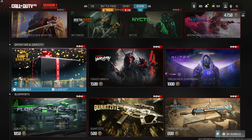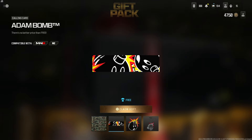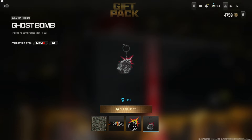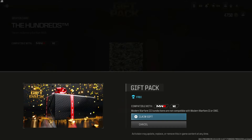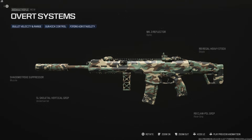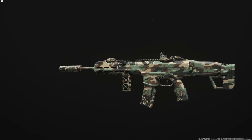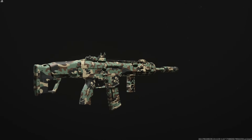This is the first time Call of Duty has done this — there's a new gift pack in the store and we're actually getting a weapon camo for the first time straight up as a free gift pack. Some calling cards, a weapon sticker, and charm are included too, but the main item is the camo. It's called 'The Hundreds' — a collab with a different brand — and it's a really cool milsim-style camo.